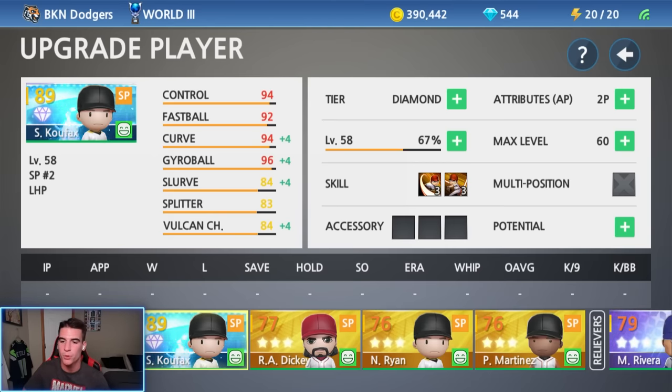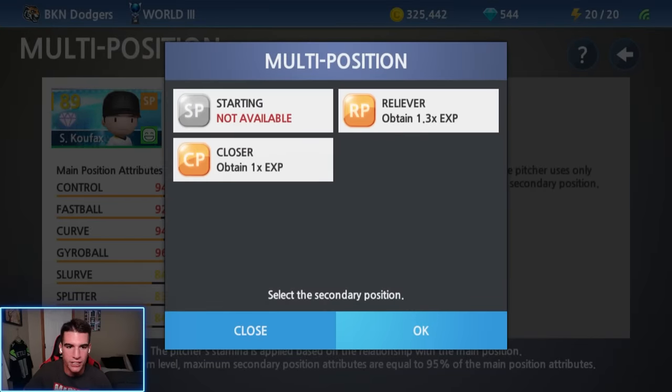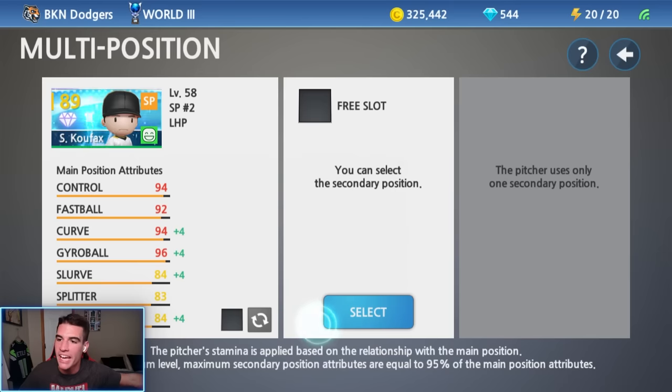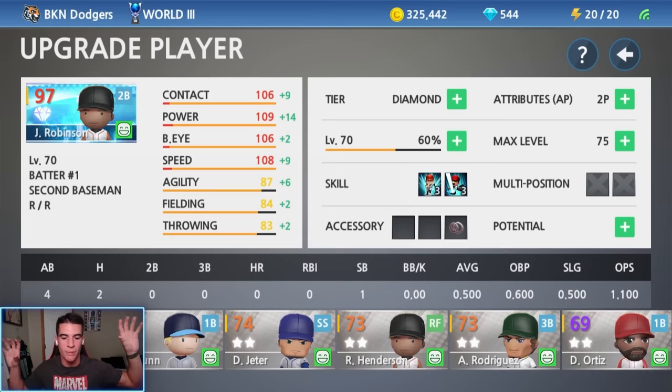Before we change Koufax to Babe Ruth, we're going to unlock the multiple position slot. I thought we could make him a DH, but we can actually only make him a reliever or closer. So that's dumb. Those patch notes on the Apple Store were really deceiving. But there's still a way to solve this — I'm going to convert Koufax to Babe Ruth, and then make Ricky Henderson, my right fielder, Babe Ruth as well. So even though it's two separate players, I'll have Babe Ruth pitching and batting. It stinks that I can't do it the way I thought, but I was determined — I'm making Babe Ruth today. So we're going to make two Babe Ruths.